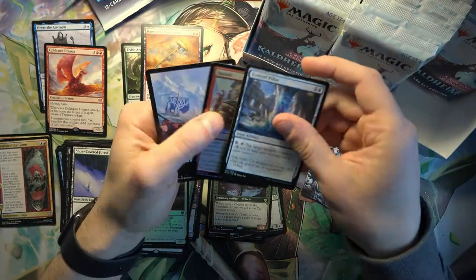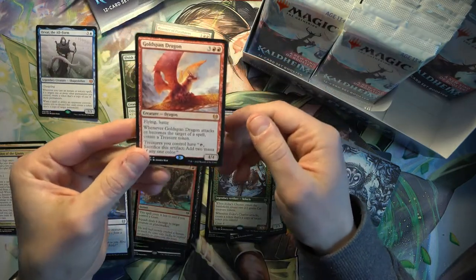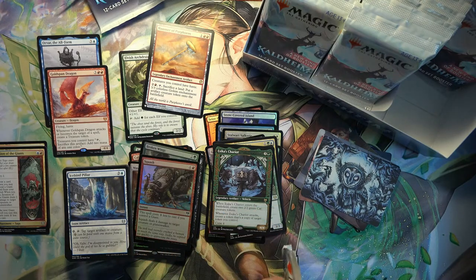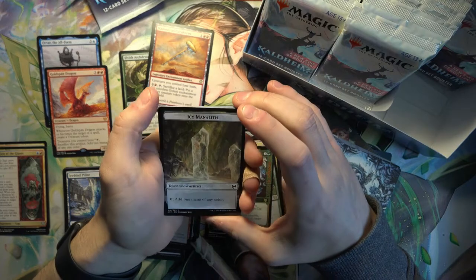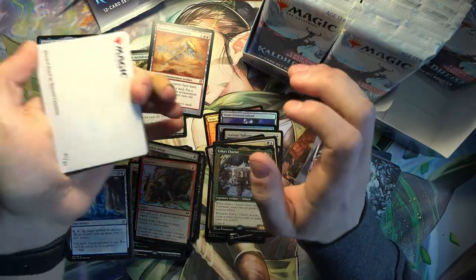An Ice Bind Pillar and a Squash. This dragon is probably one of the best cards in the set, and it's already seeing that. Because anything that ramps you immediately and pressures your opponent is pretty good. And Awaken can also protect itself.